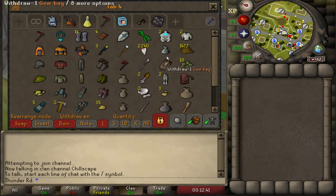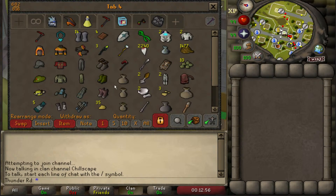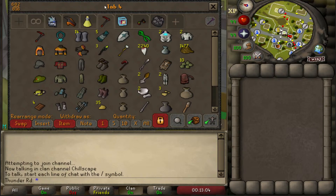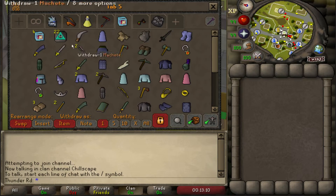This is my skilling tab. I don't have full pyromancer yet, but I have that. I have my lumberjack set, my angler set, prospector set — should move all my graceful stuff to here as well. My bank is messy and I'm still going to organize it a little bit. I have some achievement diary stuff here — Falador shield, ardougne cloak, desert amulet. Basically all my rune pouches in here.